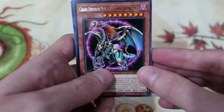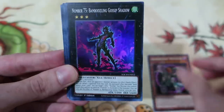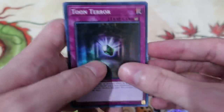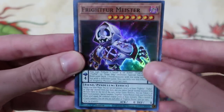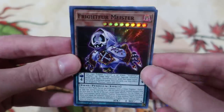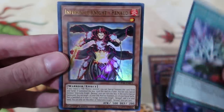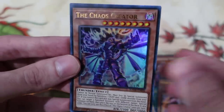I figured I'd put a Chaos Emperor in here because he is cool even though I pulled a million of them. For our Supers I got: Bamboozling Gossip Shadow, Micro Coder, Magician of Hope, the Toon Terror — one of the things I actually wanted — Toon Harpy Lady — again something I actually wanted — and the Frapper Meister. I like the artwork, it reminds me of Ghost Trick or something. I have no interest in the deck, I just think the card is cool.